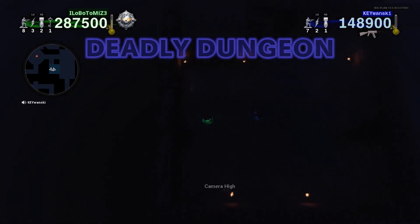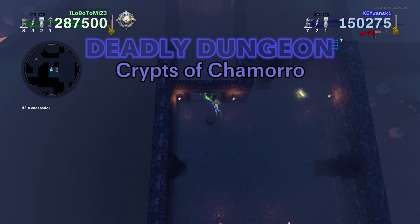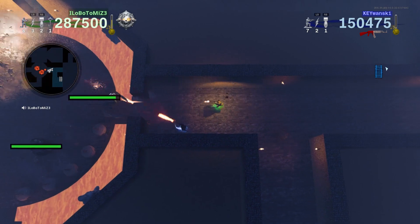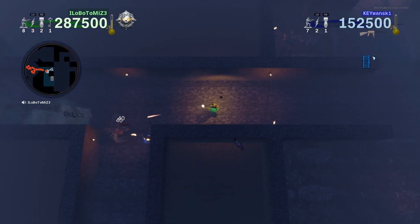We're going to check the dungeon to see if there's a key — and we do get a key. Sometimes it's good to clear the dungeon because, though it's a very low chance, you can get a Margwa boss. When you kill the Margwa boss, you get a free fate stone.